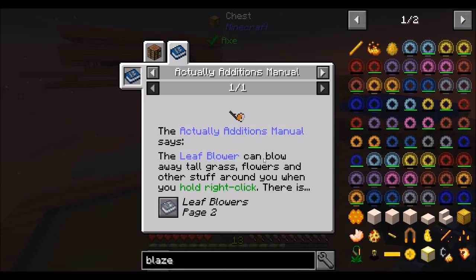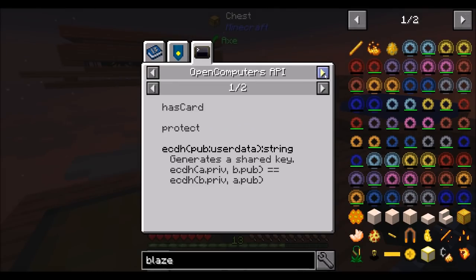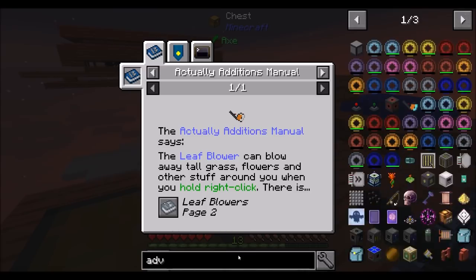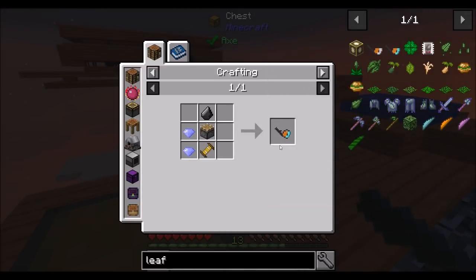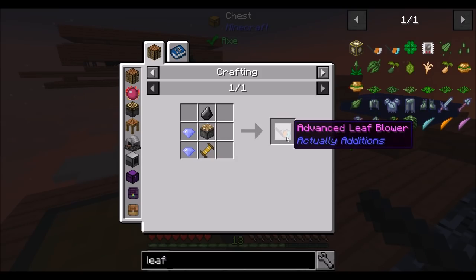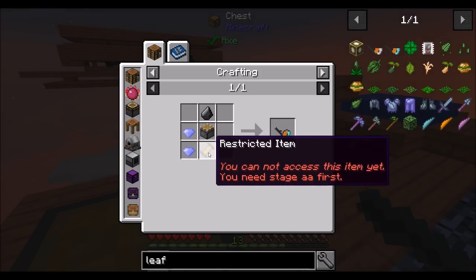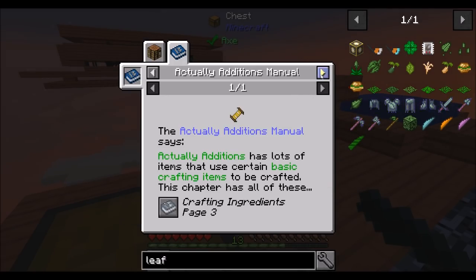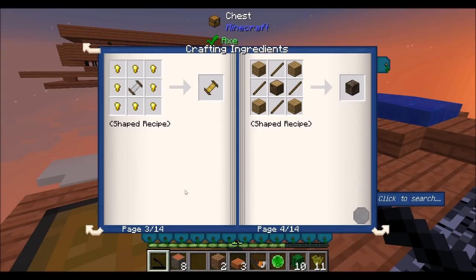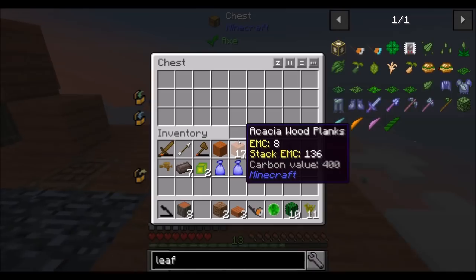So you'd have to upgrade what we got here to be able to blow leaves. You don't even upgrade it — you just make the better one. But we're probably not at this point yet, so you can't access this item yet. You need stage AA first. Womp womp. You can't even see the recipe for it through JEI, though you can in the book, presumably. So, that's a thing.